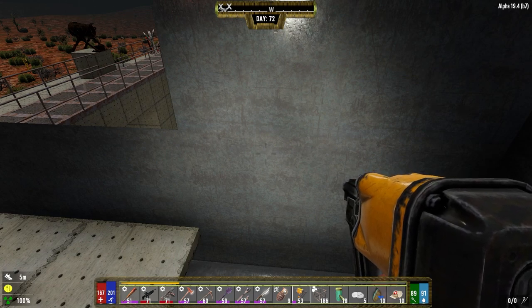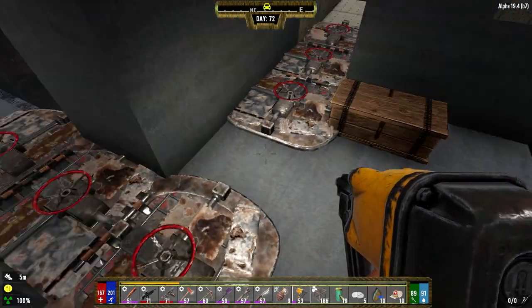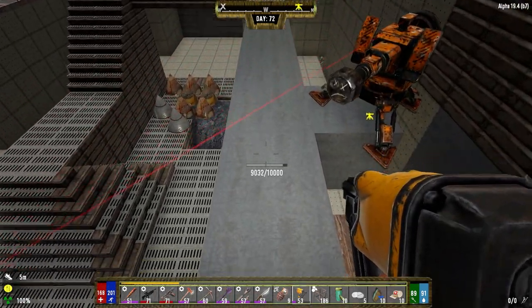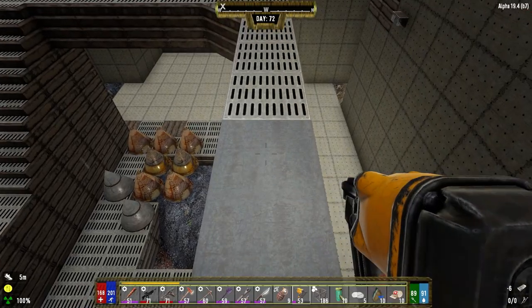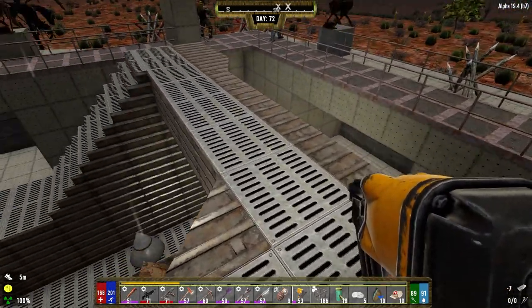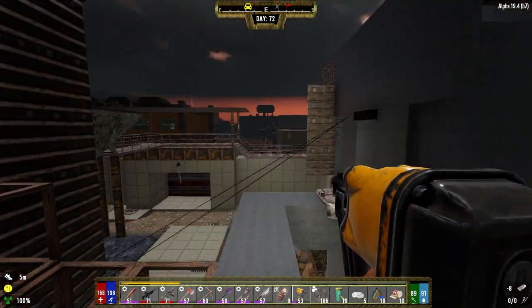Hey everybody, welcome back to the channel and another episode of my Darkness Falls series. So it's the morning of day 72. We're doing a little bit of repairs here. Last night there wasn't really a lot of damage — barely any of these blocks on the upper level took damage. So yeah, we're doing okay as far as the base goes. Not really that worried about it.